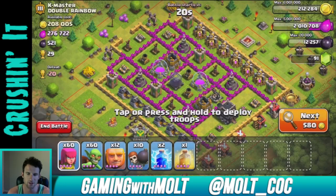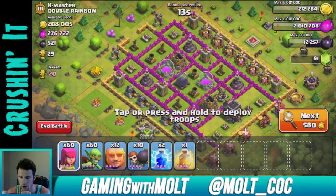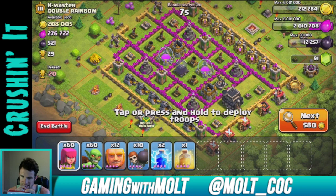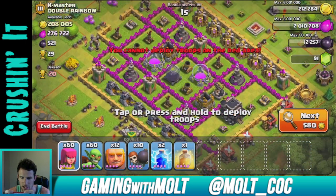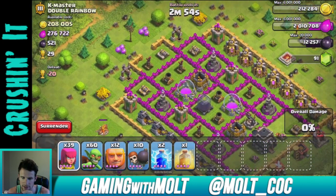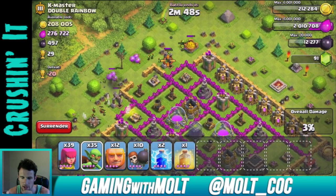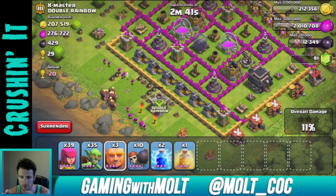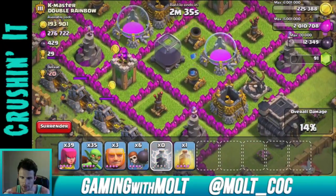All right guys, we're going to attack this base. As you can see, his two dark elixir pumps up here are done pumping, so they're full — at least as full as possible. This is tricky because those two mortars are right next to that dark elixir. I really want to get my giants in there, so let's start picking off some of these outer buildings and drop a couple of goblins up here to go after that dark elixir. Now we'll drop off our giants and a couple of wall breakers.